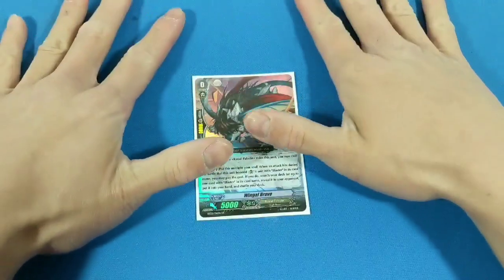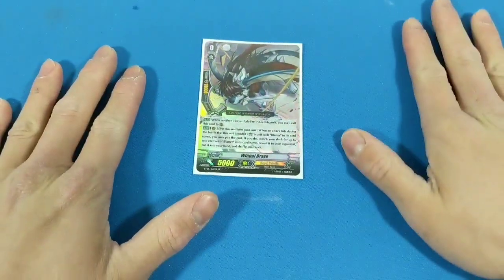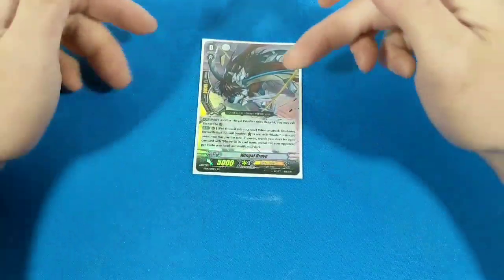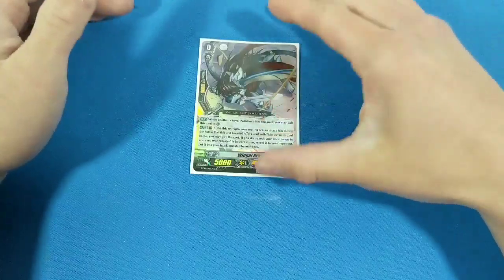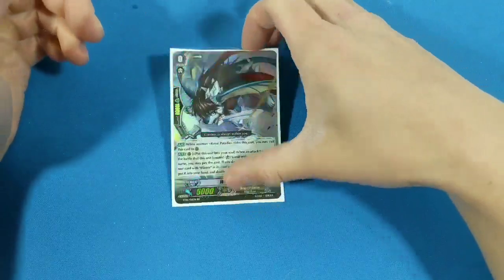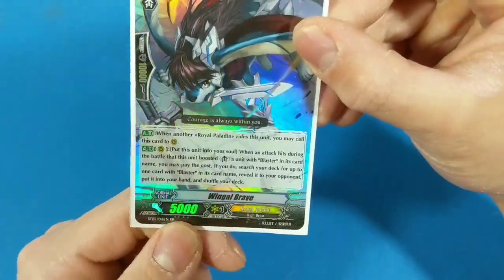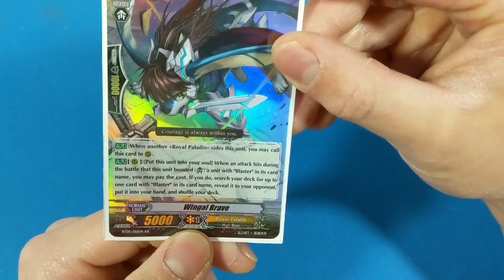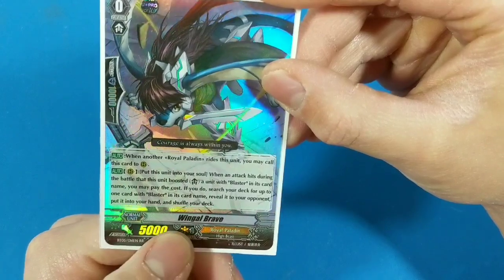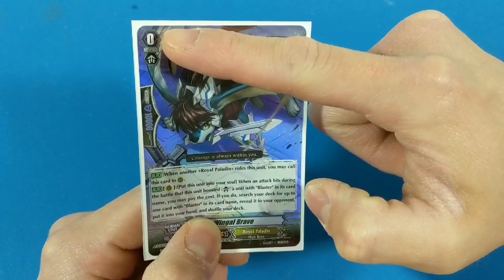So just a quick layout of how the mat will look. You will have six circles — three in the front, three in the back — and the middle front circle will be your Vanguard circle, which your starting Vanguard will sit on. I used Wingull Brave, so I'm going to take a look at the card real quick. It is a beautiful holo. We have the attack power here, how much damage it does, the clan, the type of monster it is, Wingull Brave, normal unit, the effect, the shield value, and the grade it is.